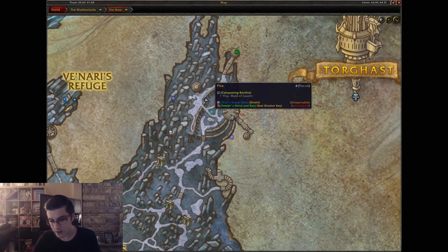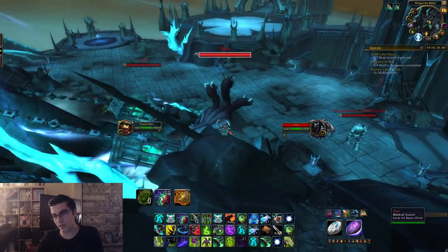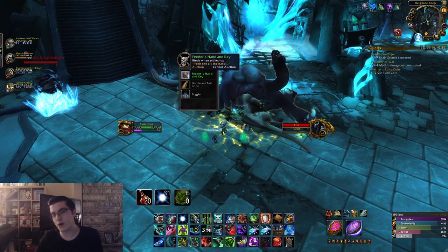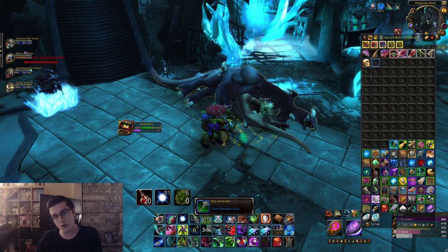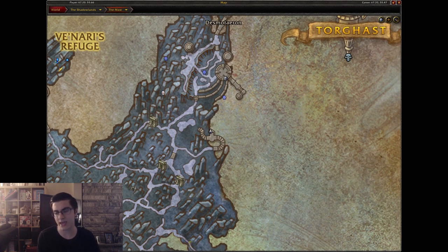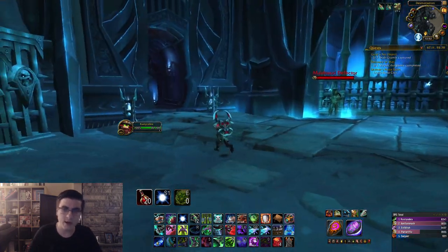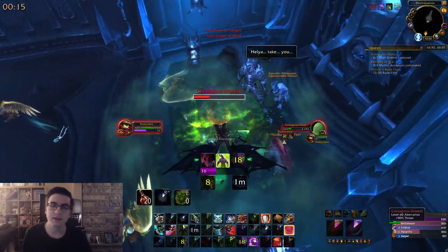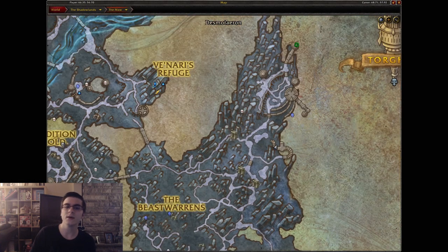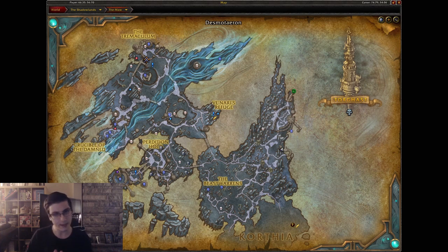The third key comes from a rare spawn called Ylva — essentially it's Squarm's mate. I'll show you the location on the map. It's a 100% drop chance to drop the Feeder's Hand and Key — right-click it for the third Seal Breaker Key. Definitely bring a group of three to five for this rare. The fourth key is simple: go down a hallway where a story quest takes place, kill the elite mobs inside, and the last Seal Breaker Key is hanging on a key ring on the wall. With all four keys, head to the chest hidden under some stairs and unlock it to get the Silver Ring.